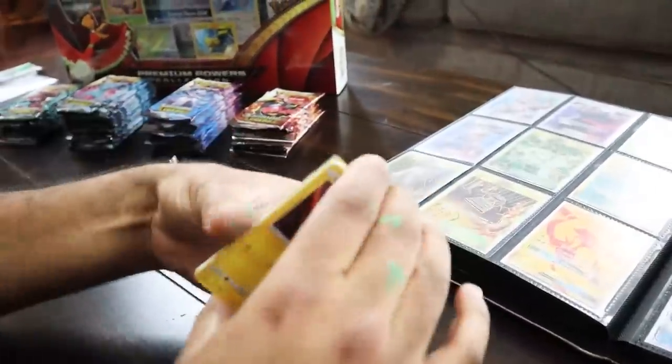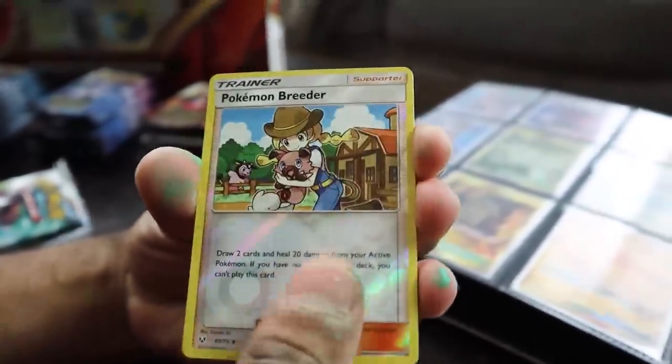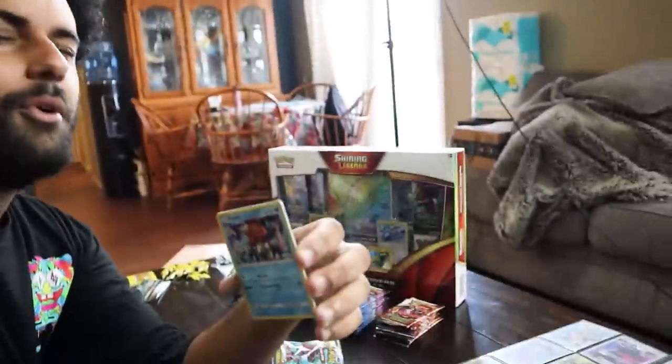Next pack: Voltorb, Breloom, Litten, Larvesta, Purloin, Pokemon Breeder, Caldeo. Come on — we just started this set and I haven't even got a shiny. All I got was wannabe Galarian Ponyta. Well, Caldeo came before Galar to us, but to their timeline Ponyta's always been here.